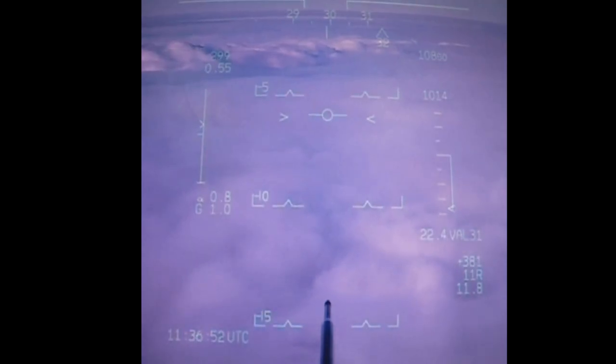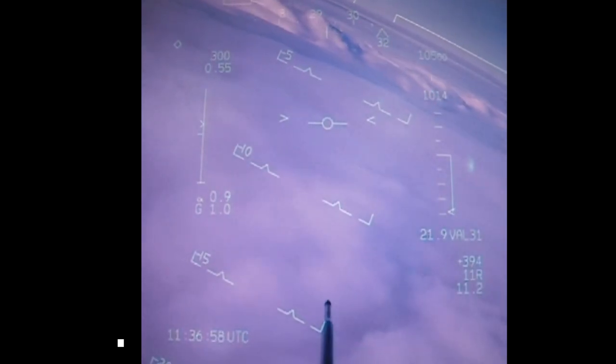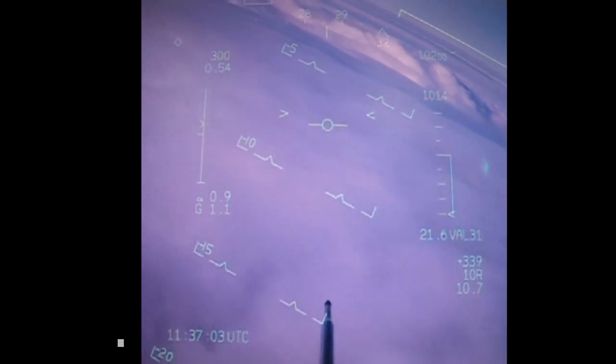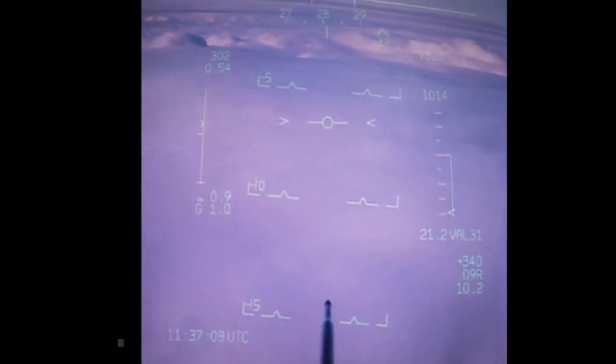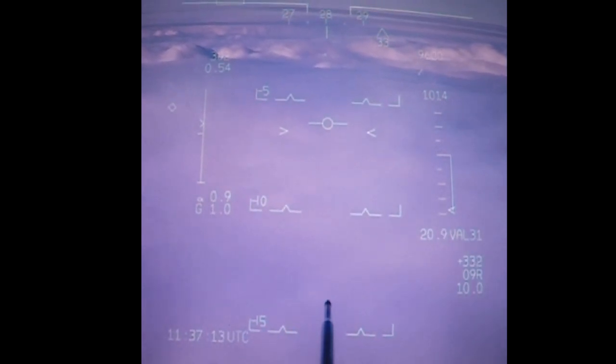Ninja Three, turn left heading 280 degrees. 280, Ninja Three. So air traffic is now separating all three elements from each other and they're going to stack the other two guys behind me. I'm going to be going through cloud pretty soon, so I'm making sure everything is set and synchronized on my instrumentation. I will be flying this approach off the head up display, and when I do get out of cloud I'm going to continue the approach just for practice.